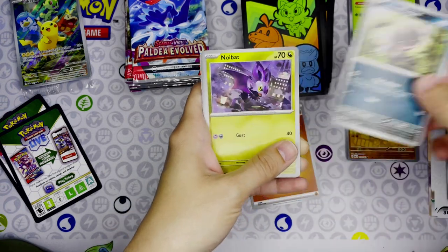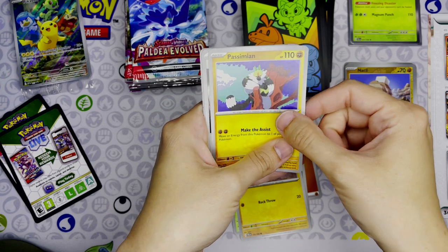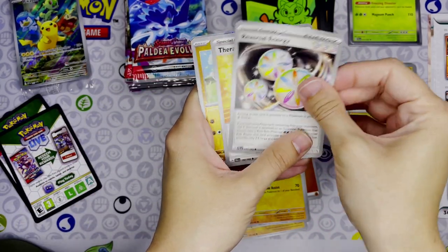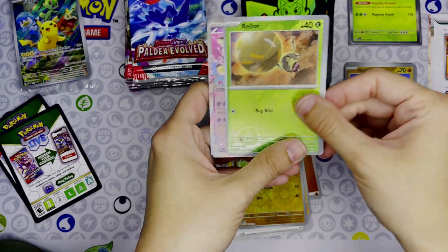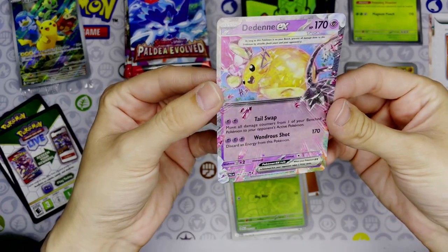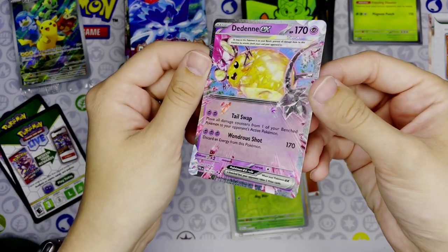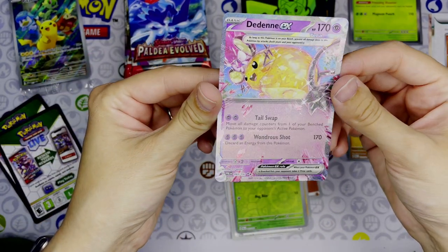Pack two - we got a Paldean Wooper, Noibat, Comfey, Glimmet, Passimian. Oh, Reversal Energy - that is a really pretty card. I know it is just a special energy card but it is really beautiful. We have Therapeutic Energy. A Rockruff reverse holo, Rellor reverse holo, and oh - a Wo-Chien EX! So that is really cool. I love how the little bits of crystal pop just a little bit more. Awesome.